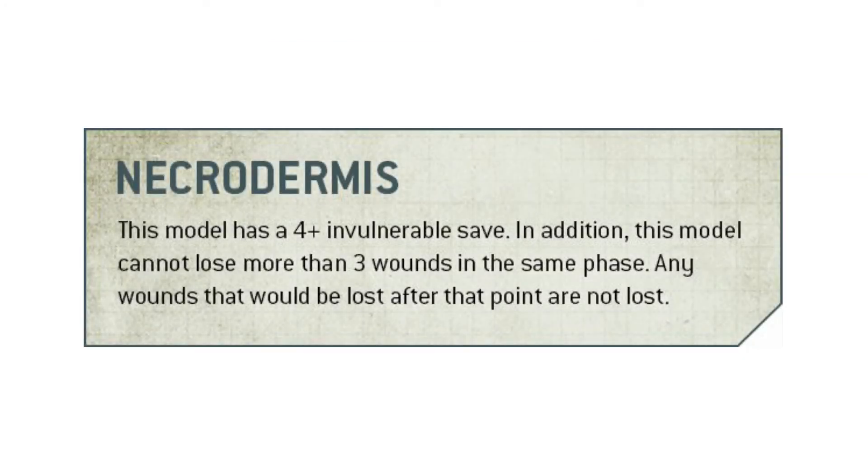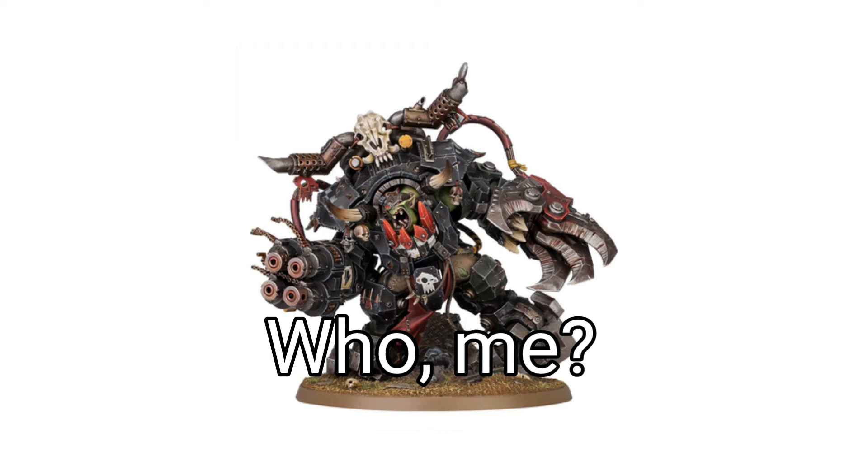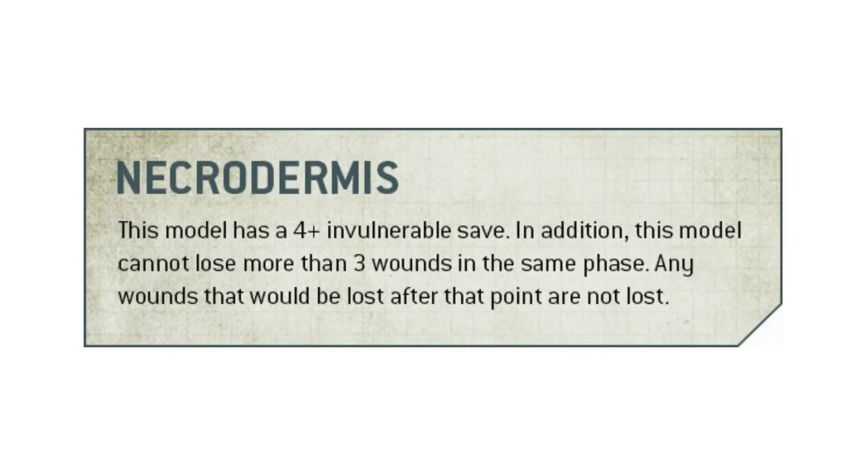Moving on to its survivability, we have the Necrodermis. As has been the case for the C'tan since they were first released, the Void Dragon gets a 4+ invulnerable save — this is the benchmark we expect for a really decent invulnerable save, and he's got it. Rather interestingly, like Gazghkull Thraka, there is a limit on how many wounds this model can suffer in any one phase of the game — in this case the limit is 3. Combined with its 9 wounds and 4+ invulnerable save, this means the model can survive for quite a long time. It should also be keeping the Character keyword, so it won't be easily targetable, especially with obscuring terrain.